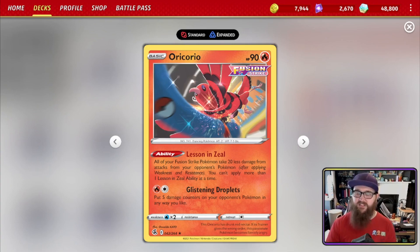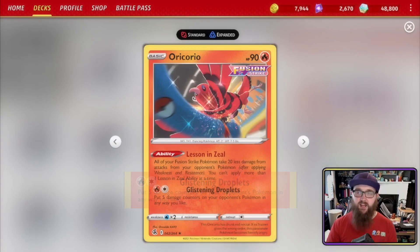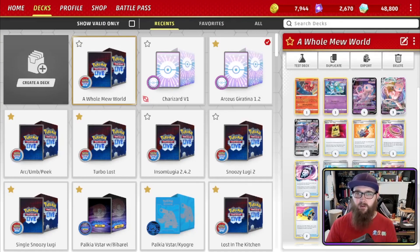Oricorio also has an attack — Glistening Droplets, Fire and Colorless — that is very rarely used but I've seen it used in a couple of situations. You'd use it on Mew via Cross Fusion Strike: put five damage counters on your opponent's Pokémon in any way you like. If Pokémon on the bench have a little damage on them or are close to being knocked out, you could potentially use Oricorio for a multi-prize damage turn.